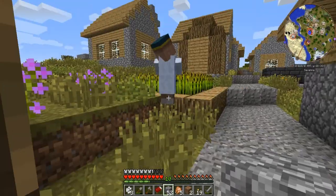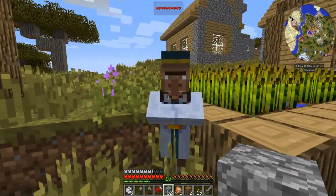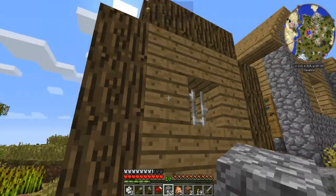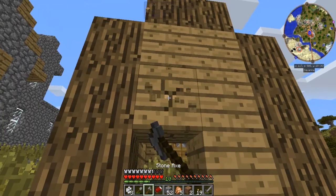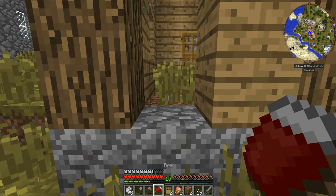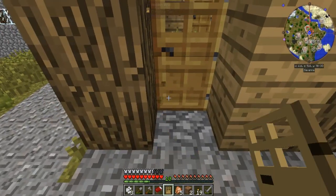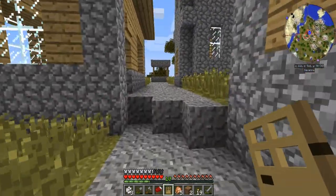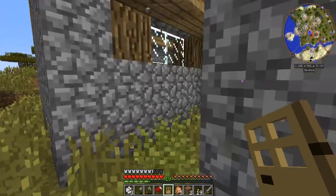That guy looks like — what do you call it? What do practicing Jewish folks wear on their head? Looks like that. Added a few doors here and there. You see this house with the caged bars? Kind of weird. I made a few doors and thought I'd just add a few. Not a bed — doors.